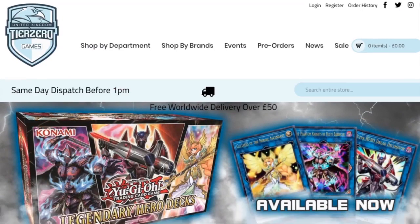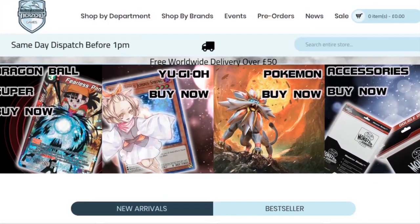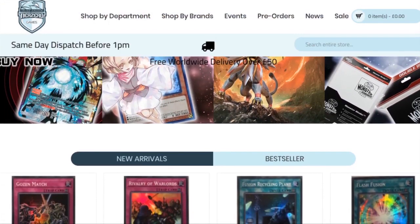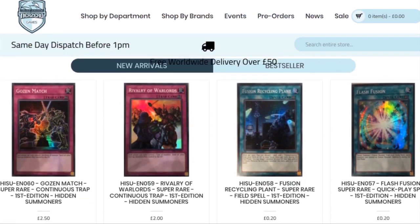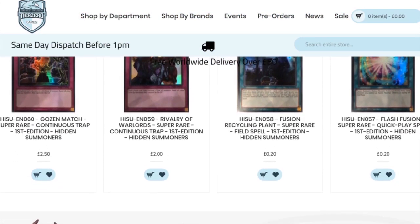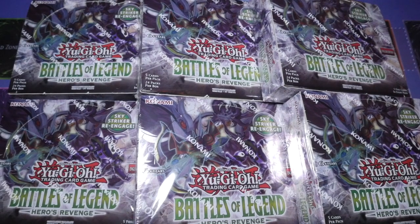Before we get started, don't forget we have an amazing discount code thanks to Tier Zero Games. Put in 'zwgames5' to get a five percent discount on your total order at tierzerogames.com. Links will be in the description below.